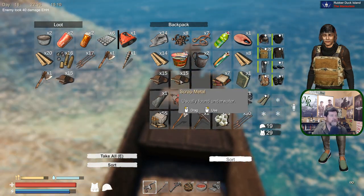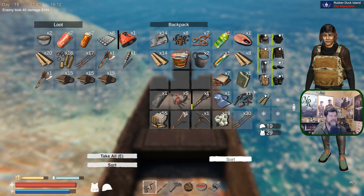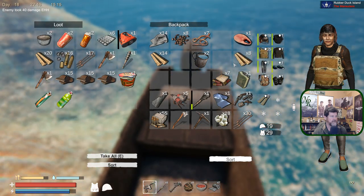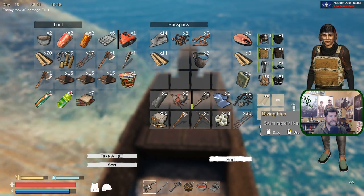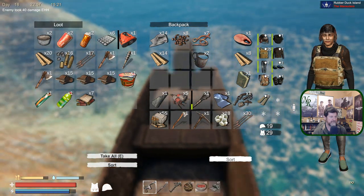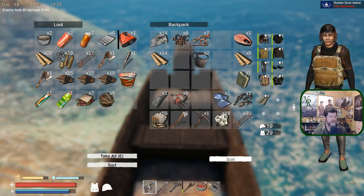Oh, I've got lots of room. So what here has filled up or what we're not likely to add more to? Probably these foods. Fuel we can dump in here. We've got those bullets. Let's put the grenades — we didn't use those — over here, and we'll put a torch over here.